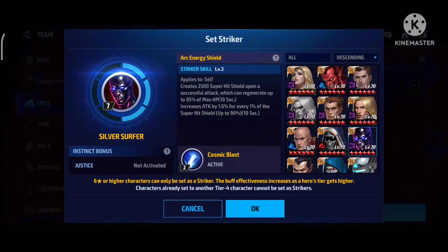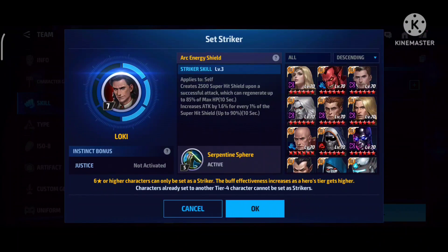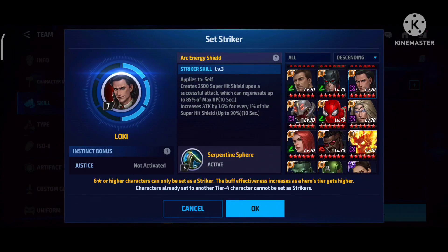My friend ODS Sam — an amazing big player — suggested in the smash chat that Loki is the best striker for Iron Man, specifically for ABX. Today we'll compare the Gwenpool run from the previous video at 12 million against a Loki run for ABX. For dispatch, we'll compare Daredevil — which many people recommend — against Loki.